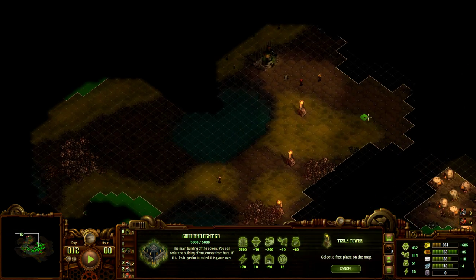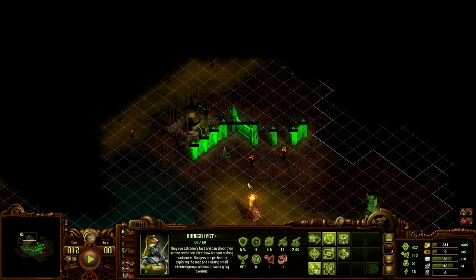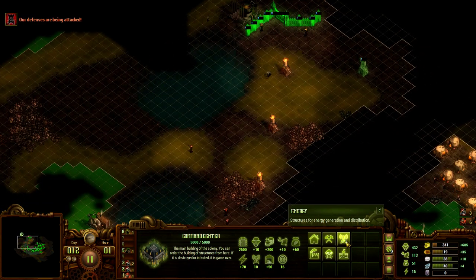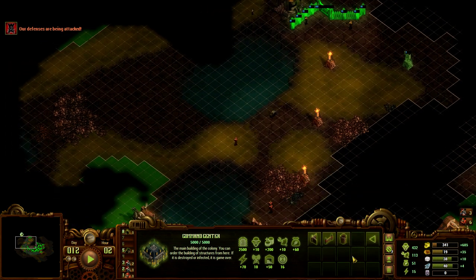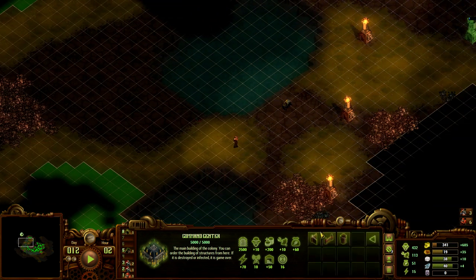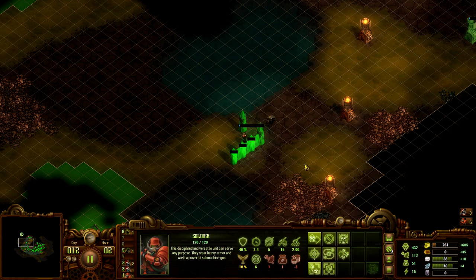I definitely want access to all the area over here, and we might as well start blocking off, walling off the top. These two guys are going to be over here. Do I even want to go this way? Because if not, I might not even build a gate — but let's just build the gate anyway. He's gonna stay there.